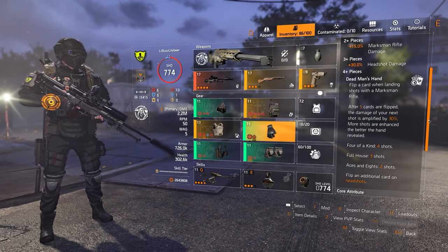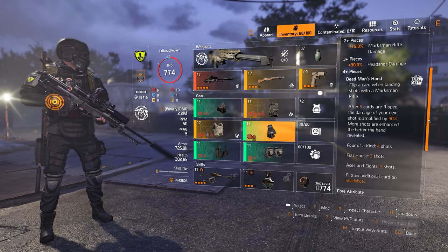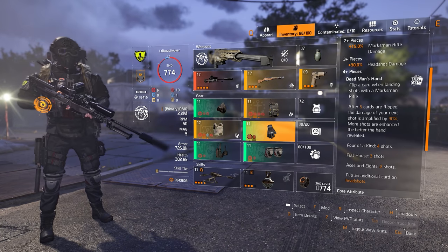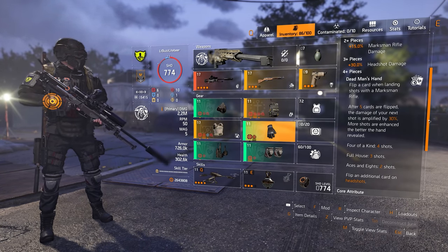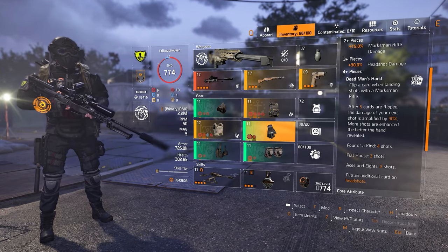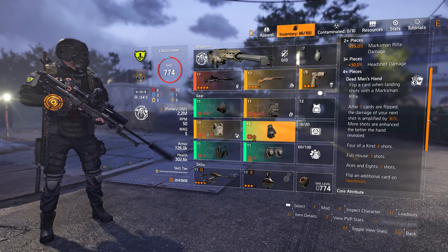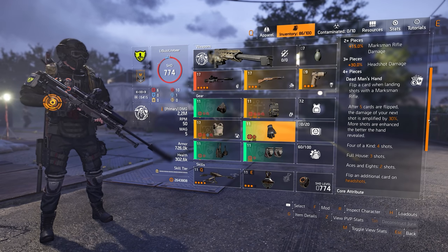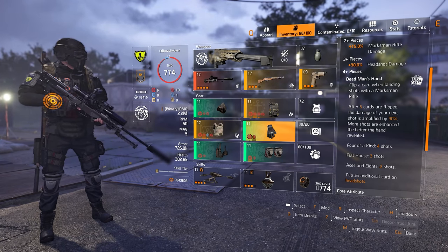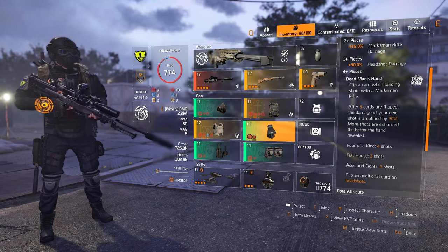The breakdown and rationale for using Aces and Eights are as follows. The two-piece grants the build plus 15% marksman rifle damage, which increases overall weapon damage output. The three-piece gives us plus 30% headshot damage, and that is really what this build is centered around. Prior to Title Update 10, this three-piece bonus used to be a multiplicative damage bonus and was extraordinarily strong, but as part of TU10 it was corrected to be additive. Still, at plus 30%, it is a large portion of headshot damage and needed for this build.